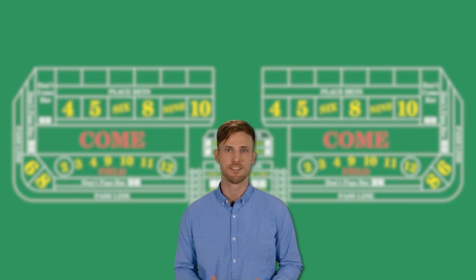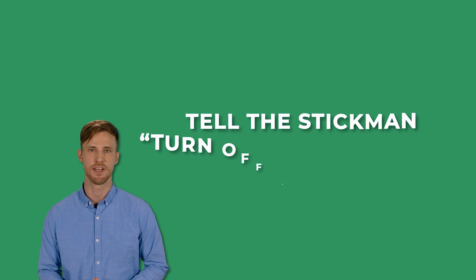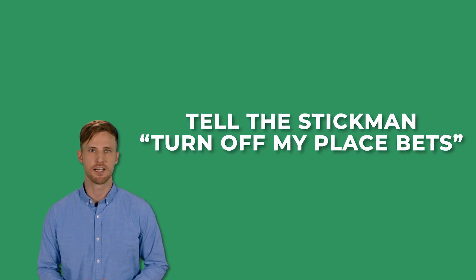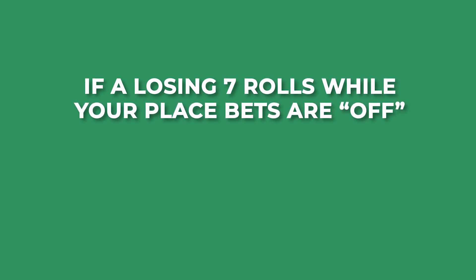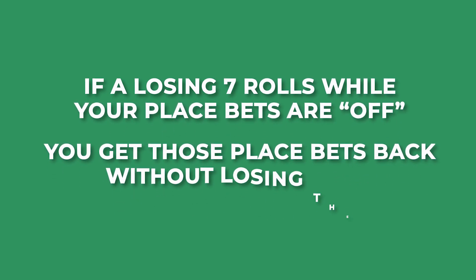A special mechanic of this bet is that on top of placing or removing it, you can pause the bet for a few rolls by telling the stickman to turn off my place bets. In this case, the bets you turned off will not be in play again until you tell the dealer to turn them back on. If a losing 7 rolls while your bets are turned off, you get those place bets back without losing them.